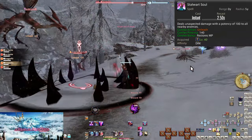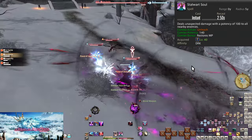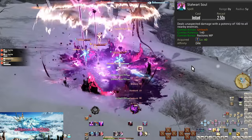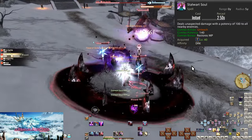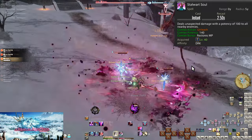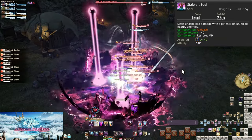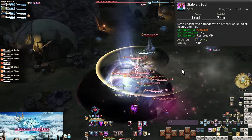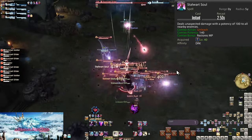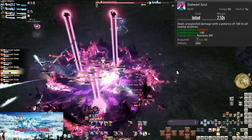Level 40, Stalwart Soul. This is our AoE combo. After using Unleash, you can use Stalwart Soul for a 140 potency hit to all enemies within 5 yalms, just like Unleash. On top of that is 600 MP regen for every combo of Stalwart Soul. Before this, in AoE, all your MP regen was a small passive regen and Blood Weapon whenever it came up. Now we have 600 MP every other attack we do, allowing us to use Flood of Darkness more to take enemies down.